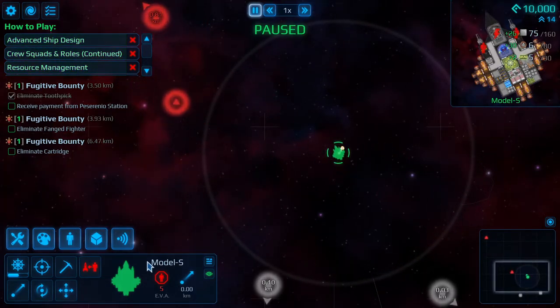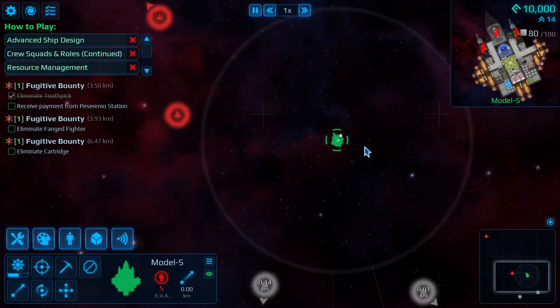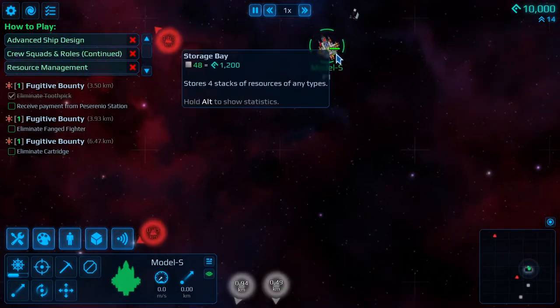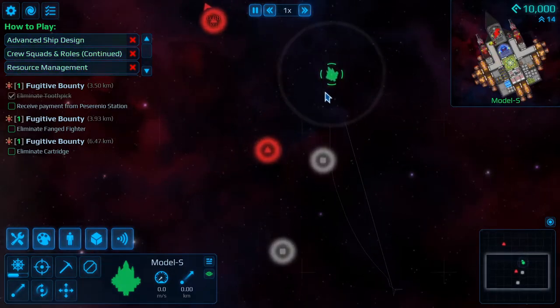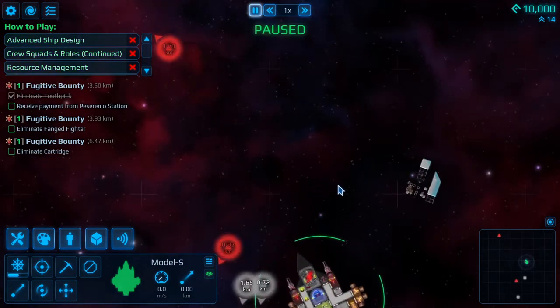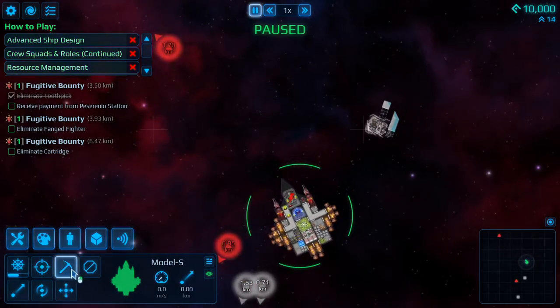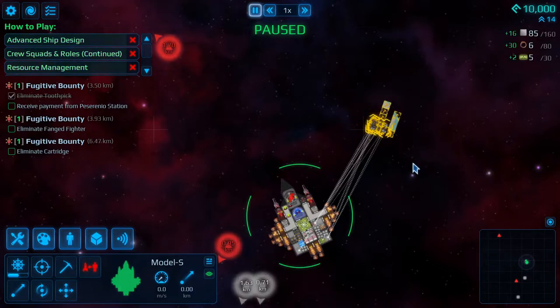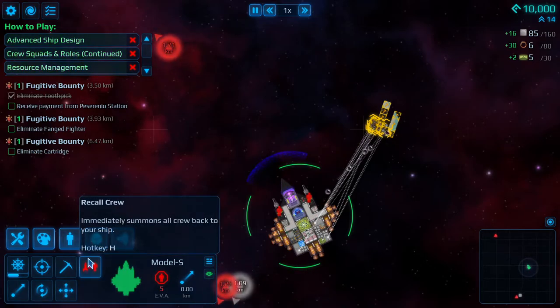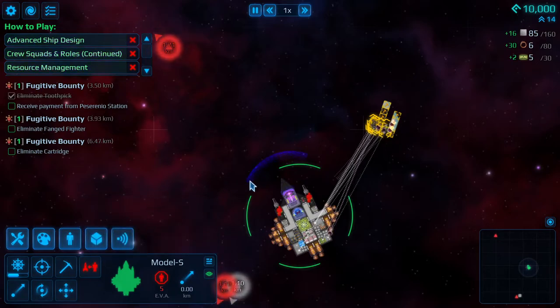This enemy ship is getting close, so I'm going to hit Recall to pull everybody back. Stay here for a second and make sure you wait for everybody to get back in before you start moving. Once the danger has passed you can push the button to send them back out. The recall-to-ship button is H — if you hover over the button it'll tell you what the key is.